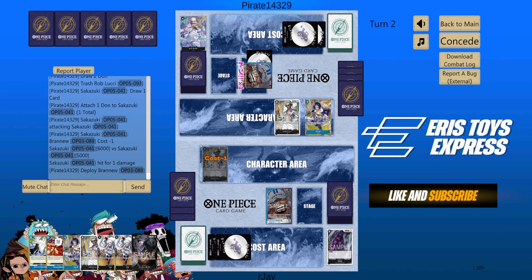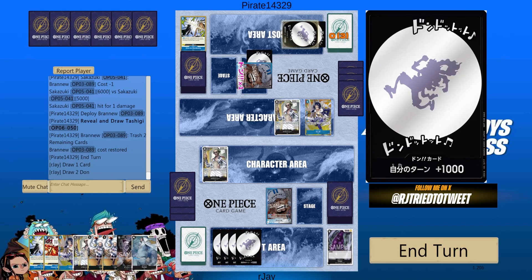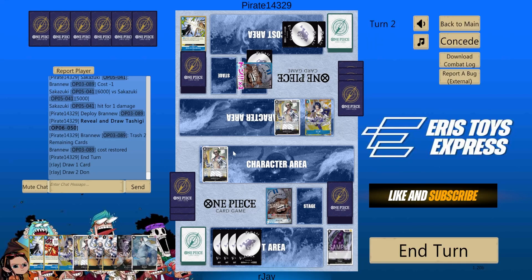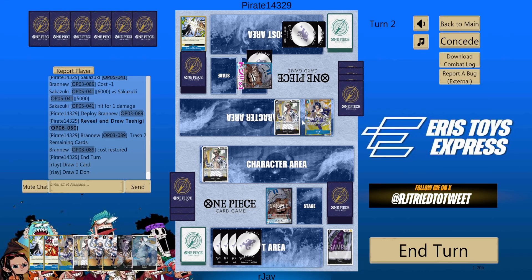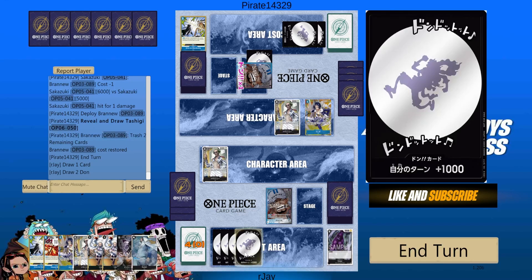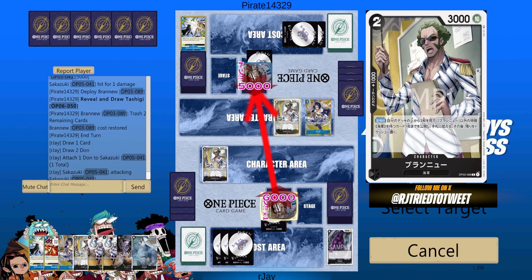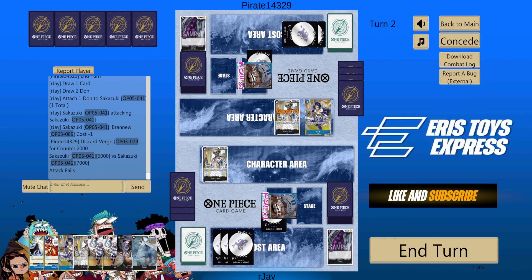I can go first six, and then defend — this two will attack next turn. I don't need Kuzan yet; I actually might trash Kuzan. So I'll go for six. I'll play Tashigi, Branu, and trash Kuzan.